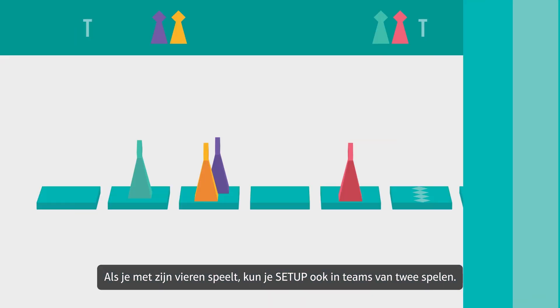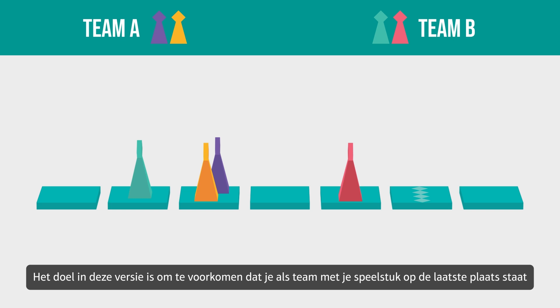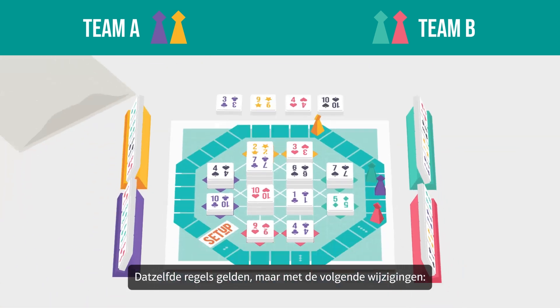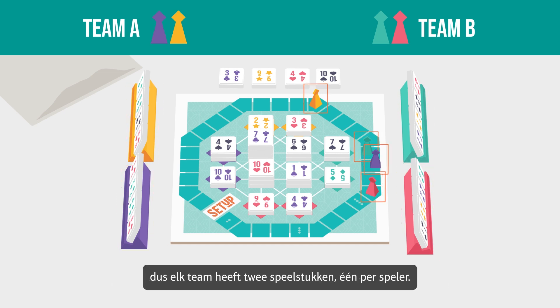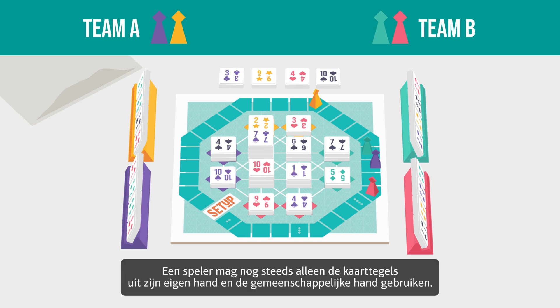If there are 4 of you playing, you can also play Setup in teams of 2. The objective in this version is to avoid being the team with the playing piece in last place when the first playing piece reaches or crosses the 4-player finish line. The same rules apply but with the following differences: there are 2 teams with 2 players on each team. Each player has their own card tiles, tile holder, and playing piece, so each team has 2 playing pieces. Team players sit next to each other so that they can see each other's card tiles and discuss. A team player is still only allowed to use the card tiles from their own hand and the common hand.